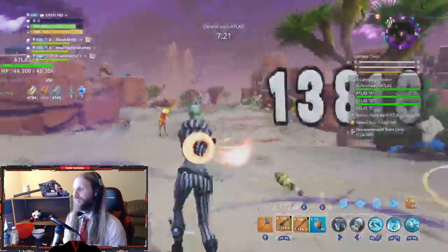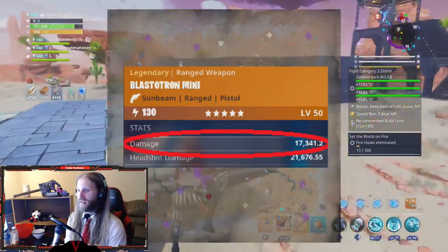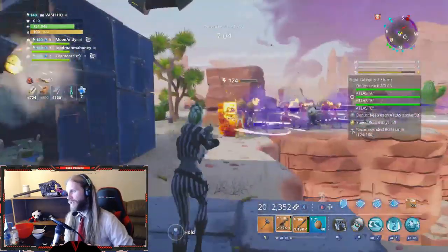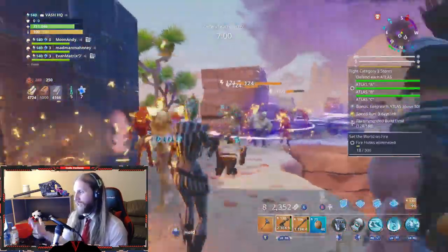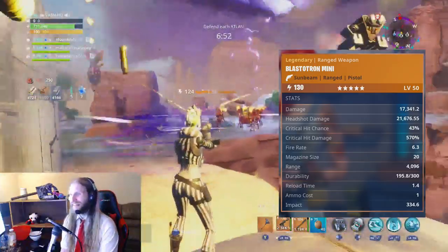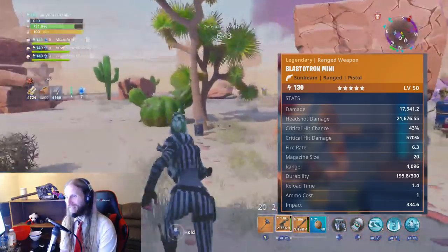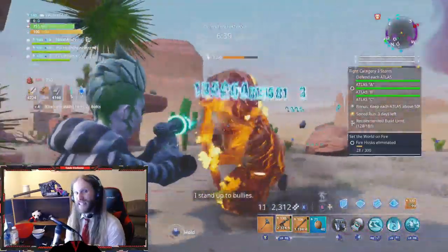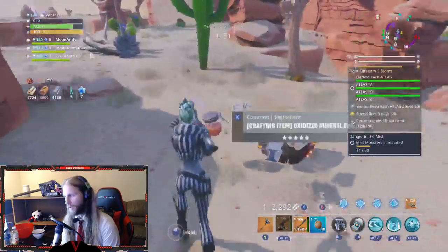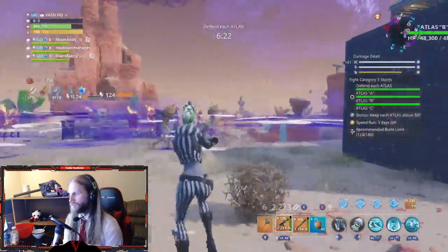Let's take a look at the stats here and just completely rock your socks off. On me it's 17,000 damage. I'm running a maxed out build, so at the top tier of gameplay this is what the gun's going to look like — 17,000 damage, 21,000 headshot. It's got a 15% base crit, meaning a 43% critical hit chance, 570% crit damage. 6.3 fire rate — really slow compared to other fully automatic pistols. All the machine pistols fire between 10 and 18 fire rate, where this one's rocking 6.3.